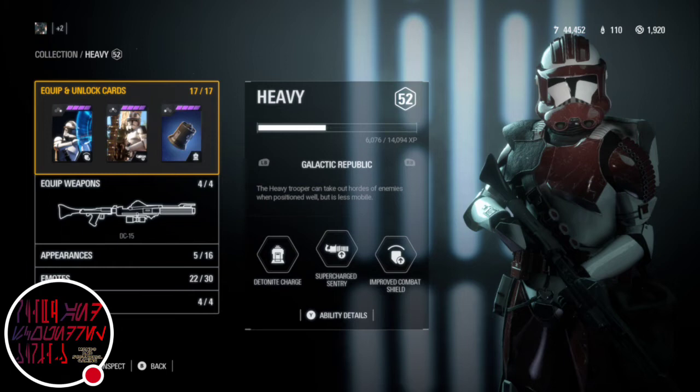Next, Supercharged Sentry. A supercharged version of Sentry with a small explosive blast added to each shot. In this version, besides taking reduced explosive damage, your health regeneration starts as you deploy into Sentry Mode.